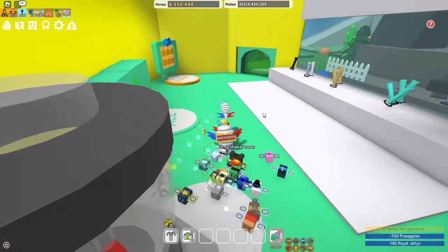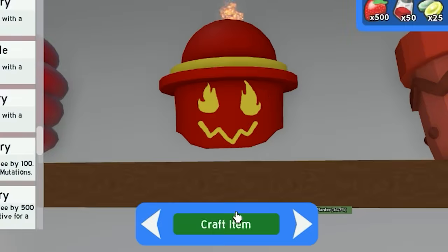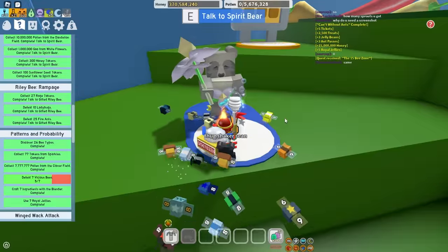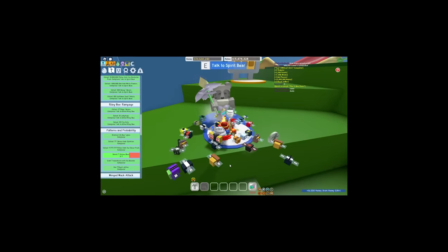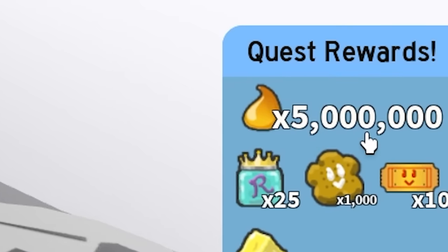I just need 14 enzymes now, then get a bunch of strawberries and save up 100 million honey to get the fire mask. I got Spirit Bear's quest done and Onett's quest done - let me go hand in all these quests. Hey Spirit Bear, you're looking pretty low-key - can I take you on a date sometime? She's yapping so much - 25 million!